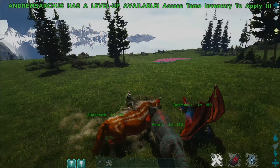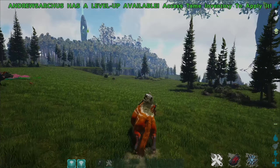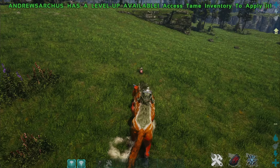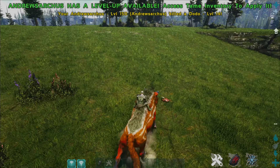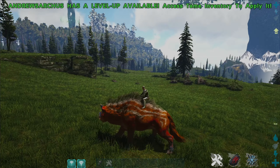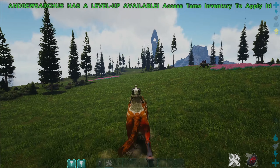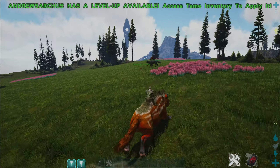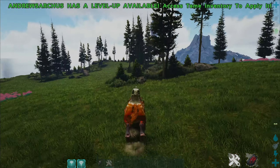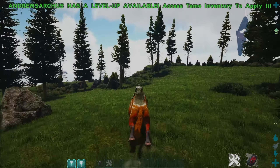Once tamed you can ride it without a saddle, which is pretty cool. For the first part of the video we're going to use it without a saddle and then with a saddle. The turning circle is not the best. The main utility for this creature is movement and just getting away. One of the primary controls is a bite which does quite a bit of damage, and we've also got a back kick which will do a stun effect to creatures. You can pick up speed the faster you run and collect resources while gaining momentum.